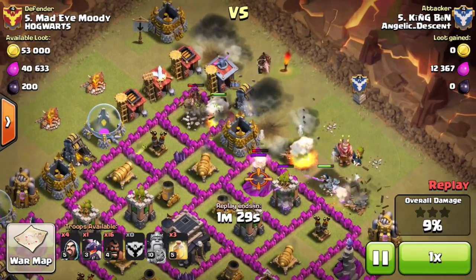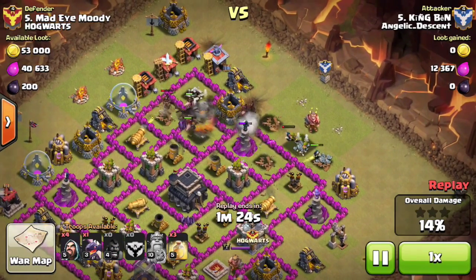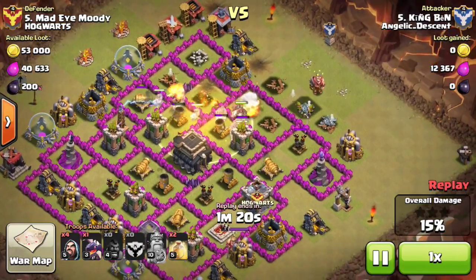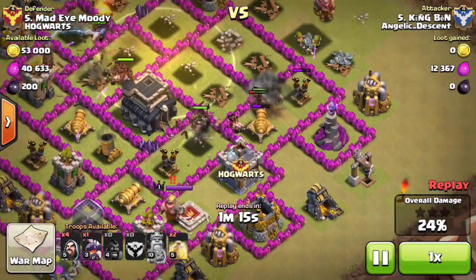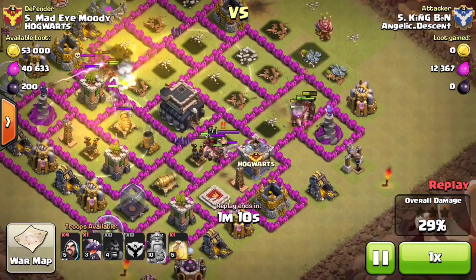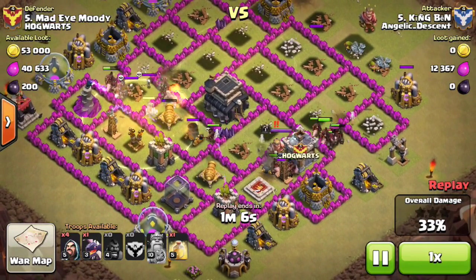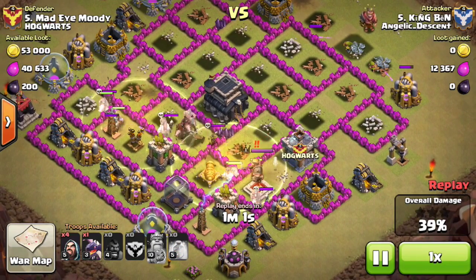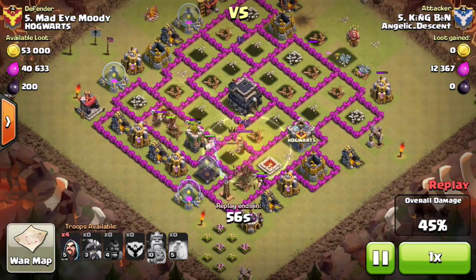They got rid of two of the giant bombs and he didn't lose any hogs when that bomb went off — very fortunate. The first heal goes down, and then he was very patient. I would have probably dropped a heal on the wizard tower, but he waited and dropped a second heal on the left side, then his last heal on the final defenses. Without that spell placement he probably would not have been able to three-star this base.